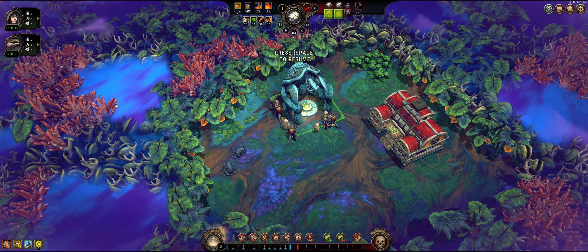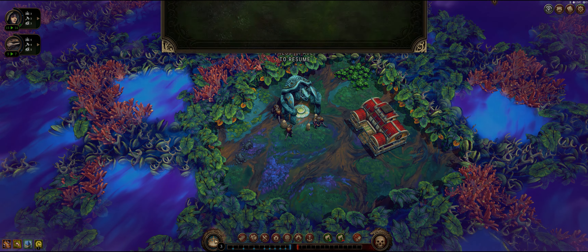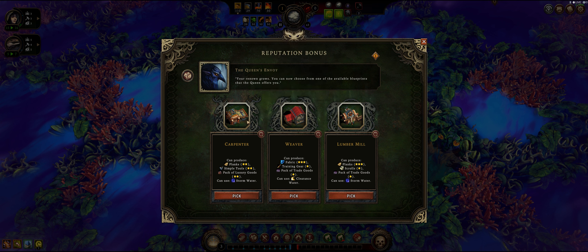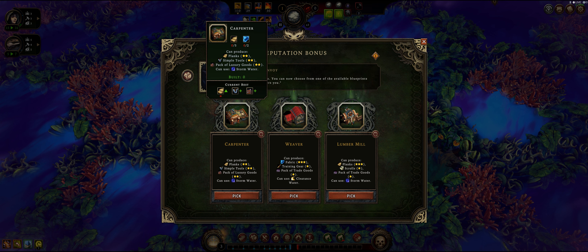The game starts paused, which is really nice. So this is how the game works - you have new buildings that you can choose from, picking one of three. This is the RNG element that I was talking about in the beginning. You can choose between the carpenter, the weaver, and the lumber mill. If you look above the icon when hovering with your cursor, you're going to see the current best and what it produces. The carpenter produces planks, simple tools, and a pack of luxury goods, and can use stormwater.